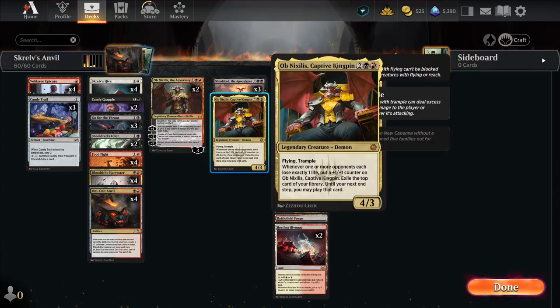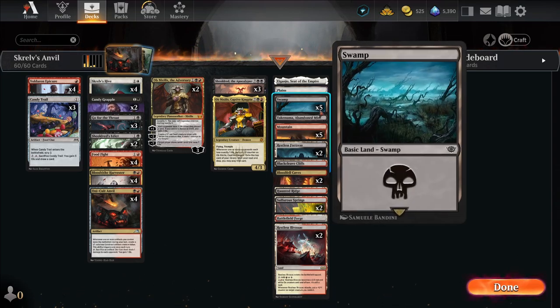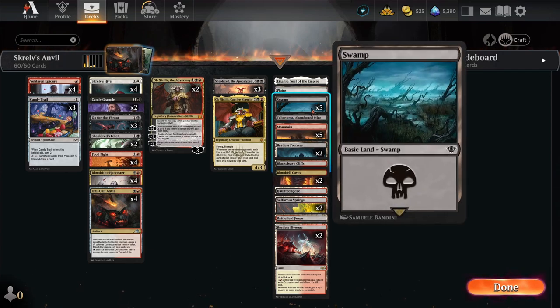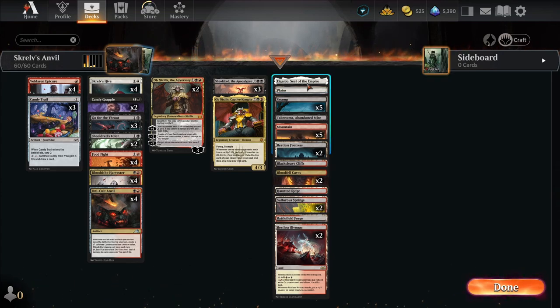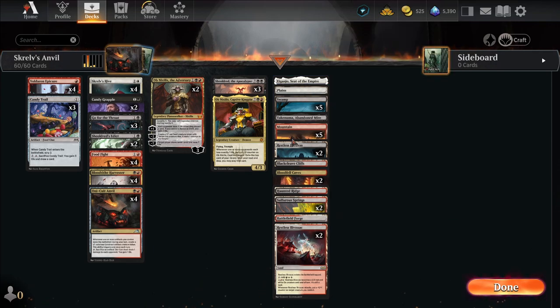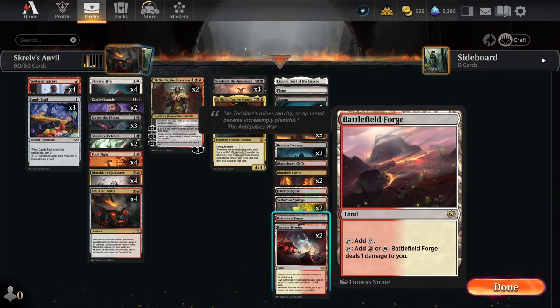We have three Sheldredes and one Obnixilis Captive Kingpin. This is probably one of my least basic-land decks ever. Usually when we're playing three colors we don't have that many basic lands. We have a few more than we did in the last tricolor deck because we're only splashing white for Skrelv's Hive. We're able to use Igonjo because we do have a Plains and a couple other white lands. We have Battlefield Forge — we really don't care about the Painlands dealing damage to us as much, because we have ways to gain life a lot, and it's usually only one or two life at a time, so it'll feel like nothing.